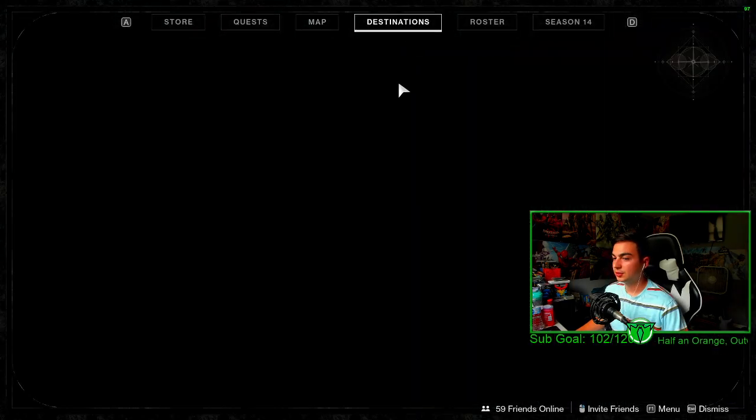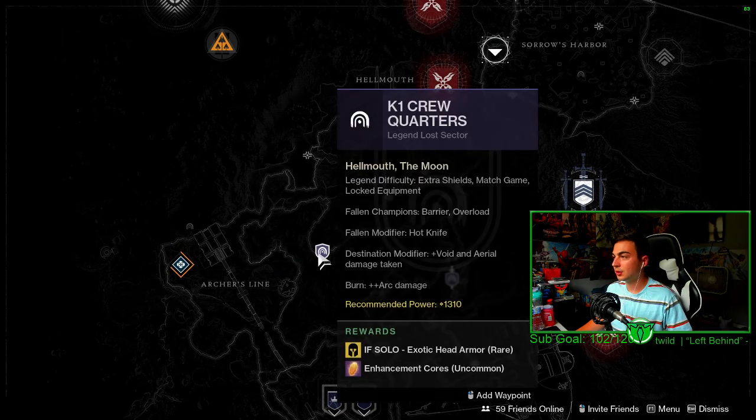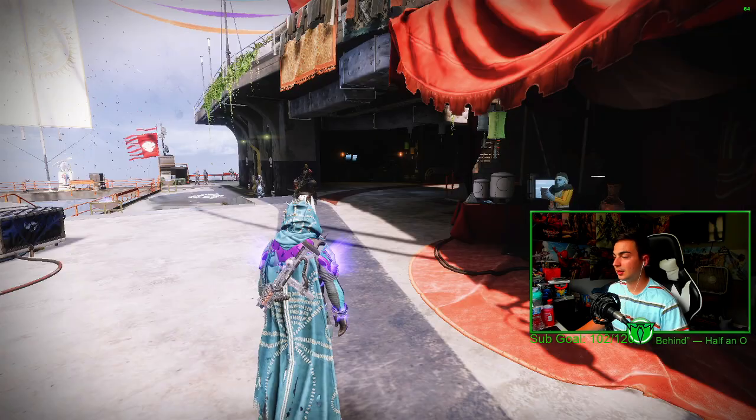Also, the Lost Sectors — let me show that really quickly. On the Moon, we have K1 Communion at 1340 for Exotic Chest Armor, and K1 Crew Quarters at 1310 for Exotic Head Armor.